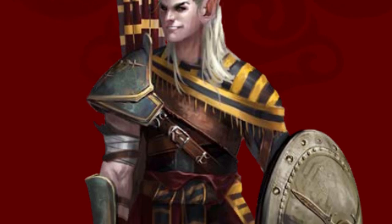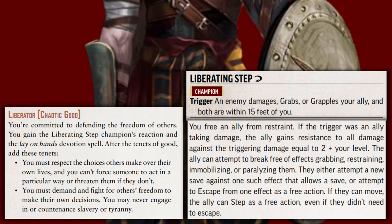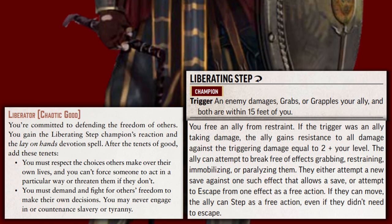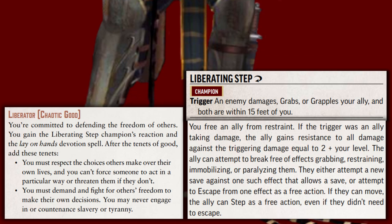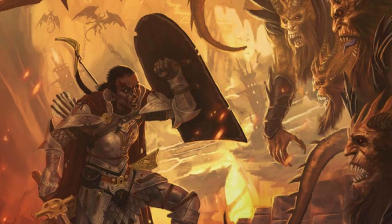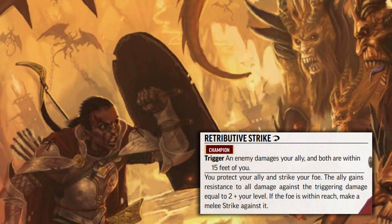Finally, if the champion is chaotic good, they are a liberator. They must respect each individual's choices and fight for those who want freedom. They are granted the liberating step reaction. When an enemy damages or grabs an ally near the champion, the ally is able to make a free attempt to escape a grapple or resist an immobilizing effect. Afterwards, they can take the step action for free and reduce damage taken from the attack by 2 plus the champion's level. If you've chosen to play a champion of a different alignment not listed here, I'd recommend picking one of these three options that best suits your champion's combat style and personality.